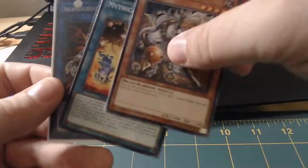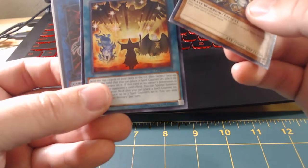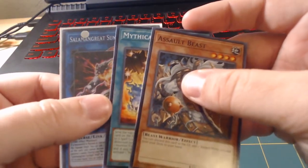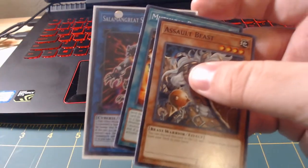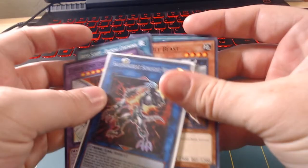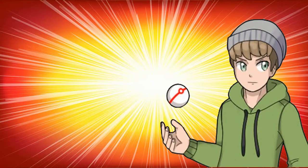Assault Beast — I don't think I even have this card, which is cool. So there you have it, guys. This is my little weekend pack opening for you guys. If you guys enjoyed it, please smash the like button — it would be greatly appreciated. I've been the Phantom Michael, I'm going to get the heck out of here. I'll see you guys next time. Bye.